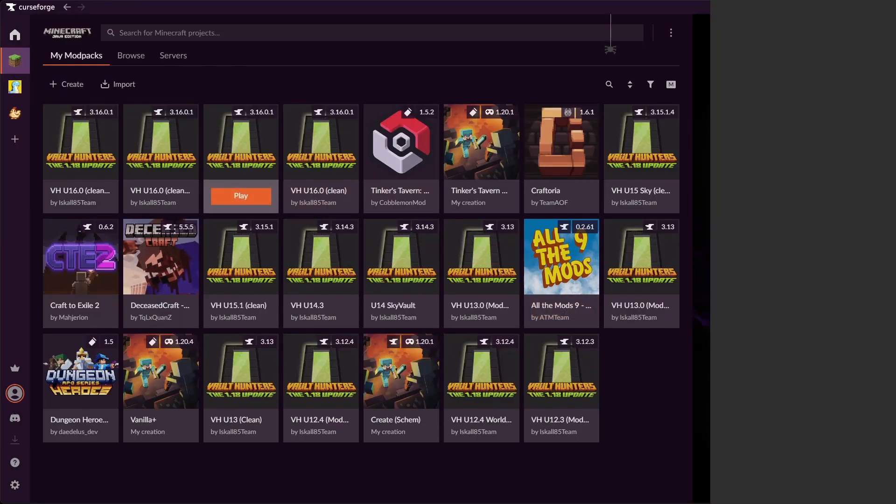This is just a quick tutorial for those of you who do not know how to add a mod to an existing mod pack. For Tinker's Tavern, this is going to be for people who want to add one of our optional mods that we have server-side support for, such as Open Parties and Claims, which we use for chunk claiming, or Simple Voice Chat, Vault HUD, any of those.